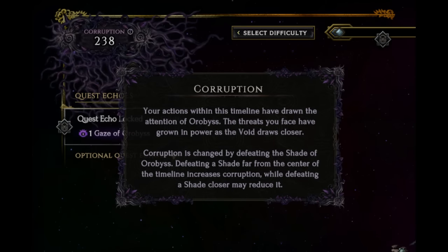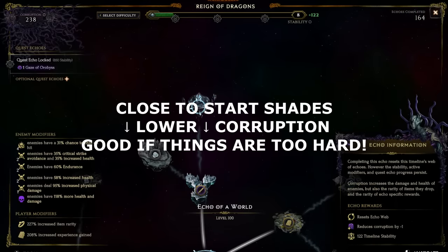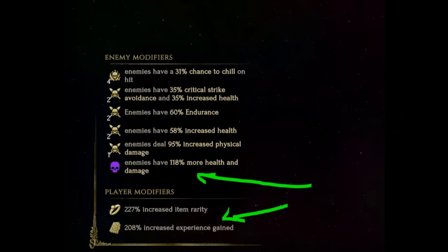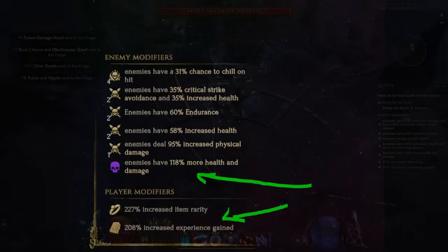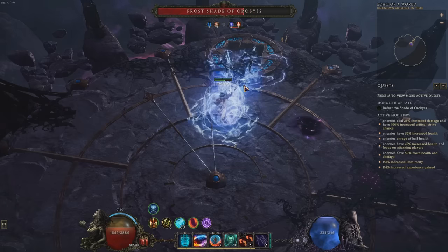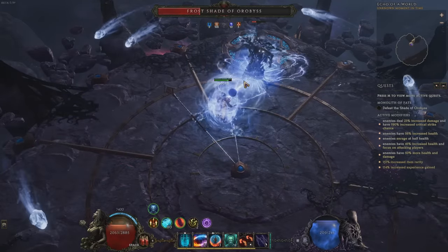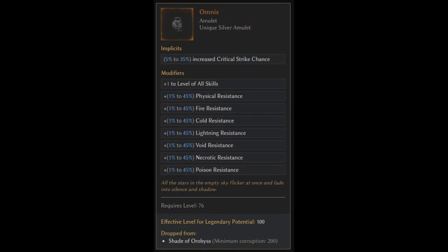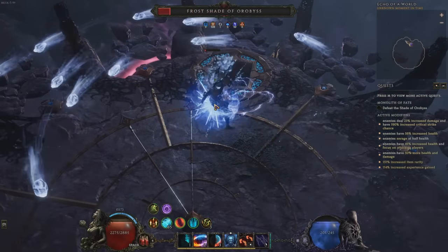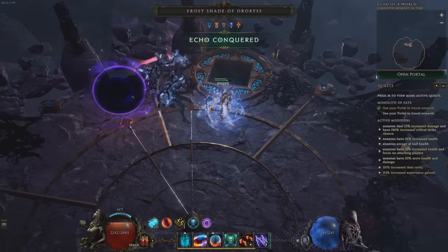And now we get to a very important mechanic: corruption. While corruption as a mechanic exists in regular timelines, it only really starts to become important in empowered ones. Corruption starts at 100 in empowered timelines, and killing Shades of Orobyss that are far away from the crystal increases corruption — the further away, the more it increases per kill. Corruption increases monster damage and life, but also loot drops and XP gains. At higher corruption levels you'll also see more rare and valuable echo reward types. Corruption not only improves rare and unique drop rates from bosses, it also unlocks new possible drops from the Shade of Orobyss itself: new unique drops are unlocked at 50, 120 and 200 corruption. The 200 corruption drops are particularly chased. Increasing corruption is very impactful on both challenge and rewards, and it's your primary means of progressing endgame.